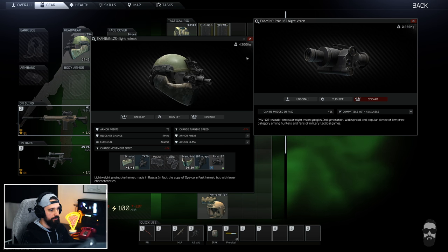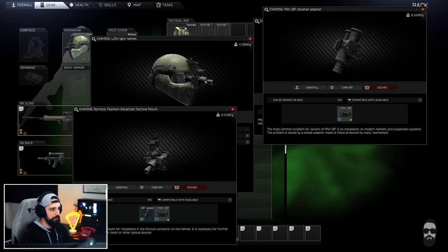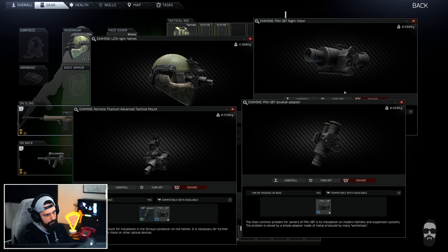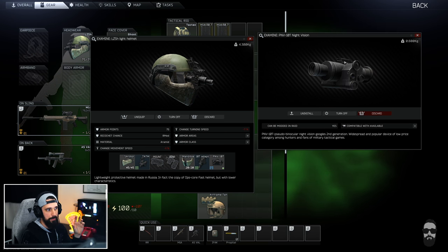They do need to be mounted onto a helmet, which can get a little confusing. You need a mount that connects to the helmet, then a dovetail adapter that connects to the night vision, and then the night vision itself. The absolute saving grace is looking up night vision on the flea market, right-clicking and doing a linked search — you'll find what attaches to what, step by step, then put it on a helmet.